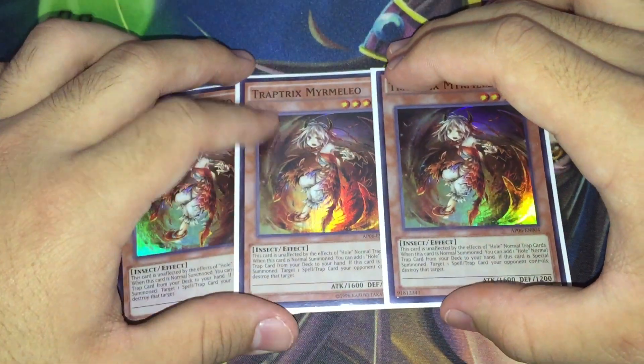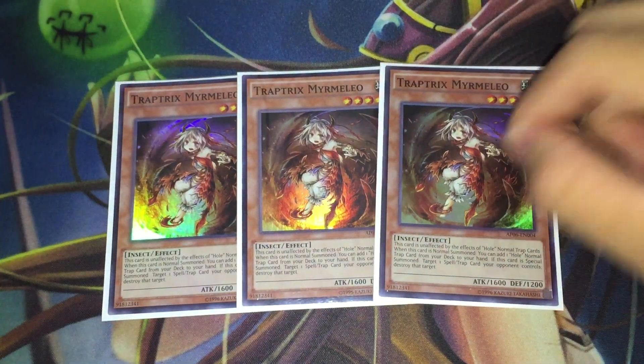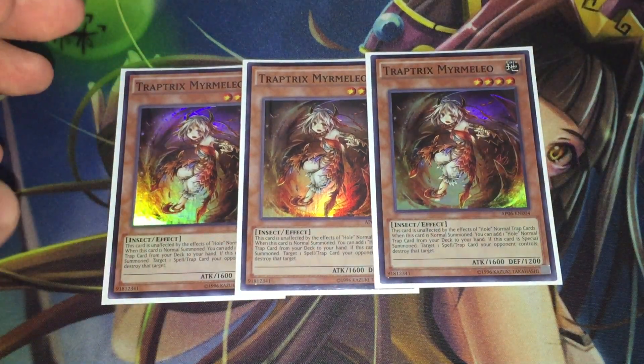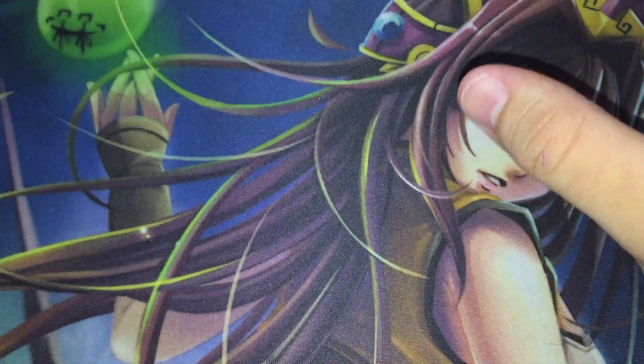We're starting off with three copies of Traptrix Myrmeleo. She's by far the best turn-one normal summon in this deck — you can normal summon her, grab a Time-Space Trap Hole or Bottomless, set it alongside your other backrow, and force your opponent to play around it. The Trap Hole cards can do a big number on any large Pendulum Summon. Her effect to destroy Pendulum scales is also never a bad thing.